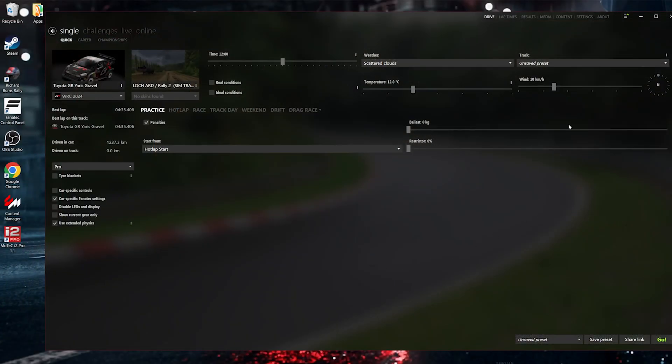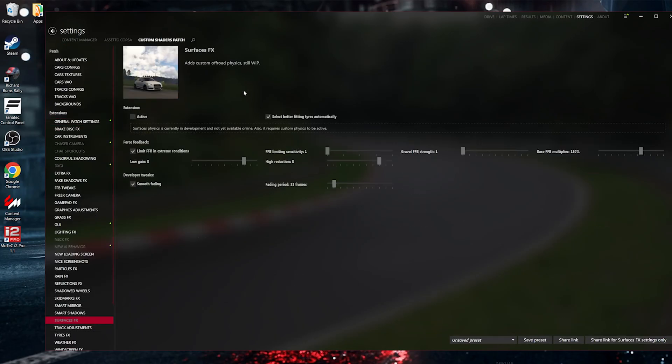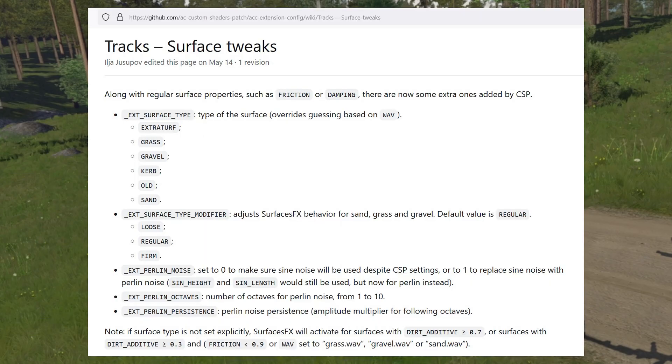The first big part is the New Surfaces FX module, which adds simulation of different surfaces, not just tarmac. In order to activate it, you need to go to the CSP settings and find the relevant option. It's not just gravel physics — it's also a deep work on force feedback, because the original physics of the game was not adapted to such surfaces and could not work correctly. The old features allowed you to modify the surface via key, sound or other options in the surfaces.ini file. There's a full description on GitHub — I'll leave a link.